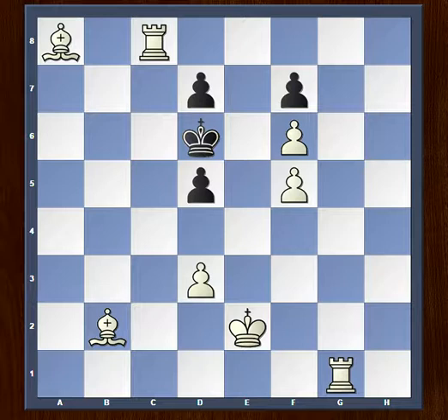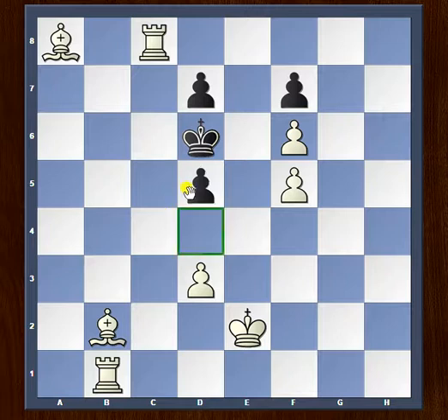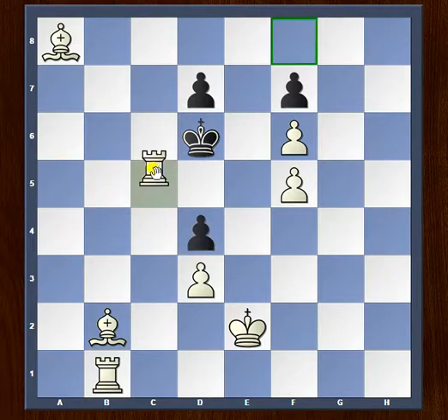All right, so I hope you found the correct move. The winning move here is to play Rook to b1, and the purpose of this will soon be clear. Black's only legal move is to push forward with d4, and now white's move is to play Rook to c5, sacrificing the rook.